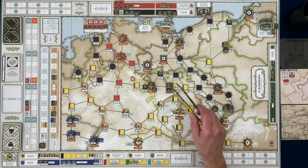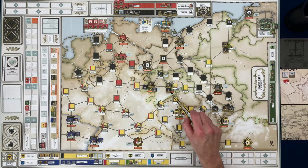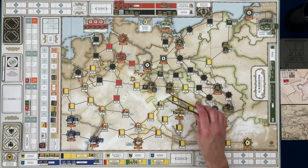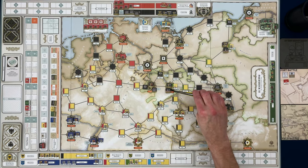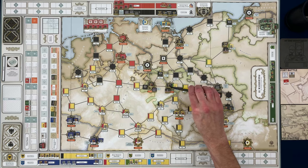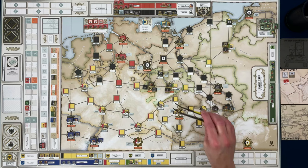So what I did is I simply flipped those back to the depleted side and stacked them with the other three units that suffered from winter depletion. Now we have a grand total of five depleted units in this stack, plus two full strength units and the leader — so really three full strength units and five depleted units.